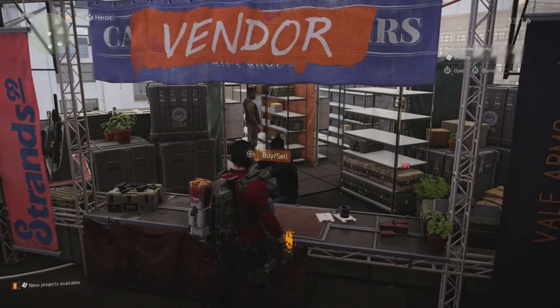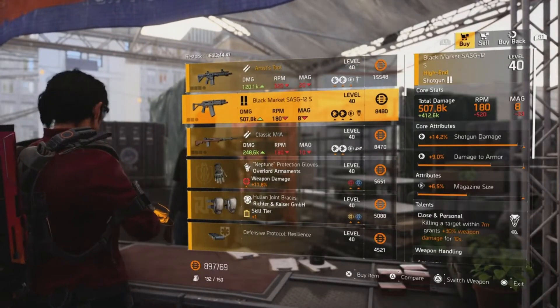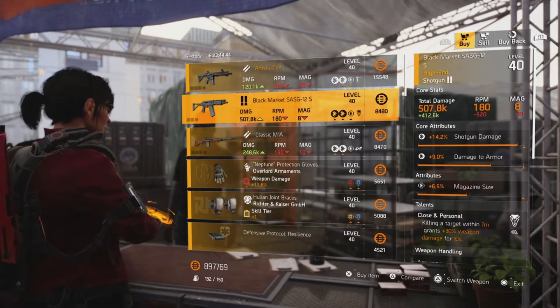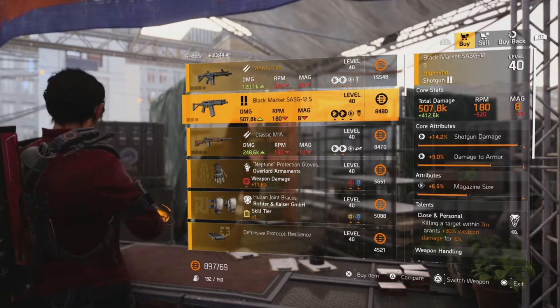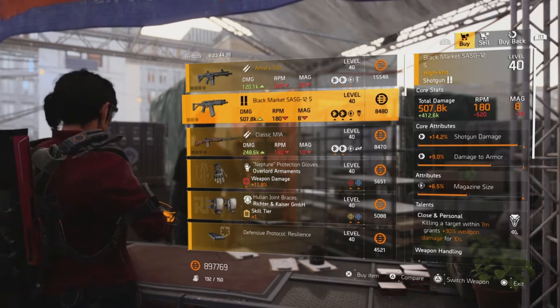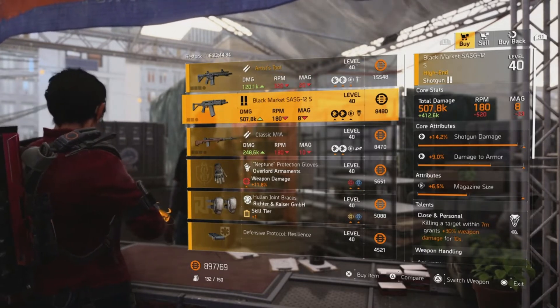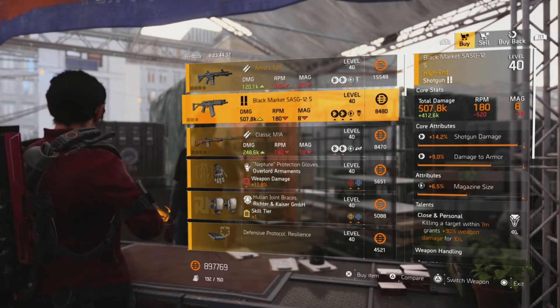The first item is this black market SASG-12S shotgun. It's got 14.2% shotgun damage, 9% damage to armor, magazine size, and then Close and Personal. You can change the magazine size to damage to health.